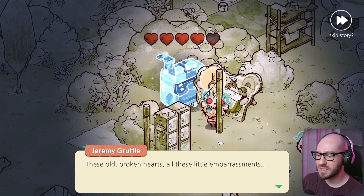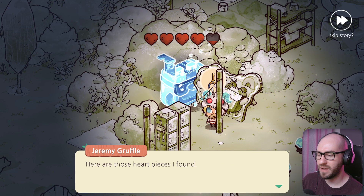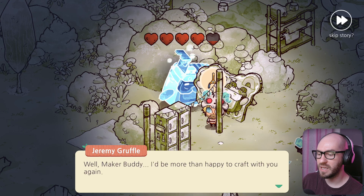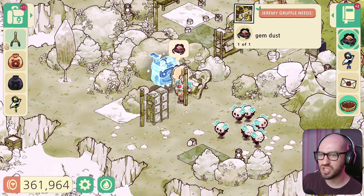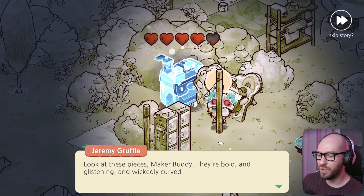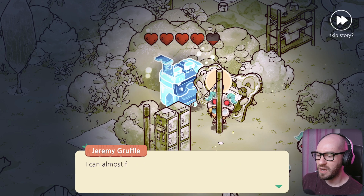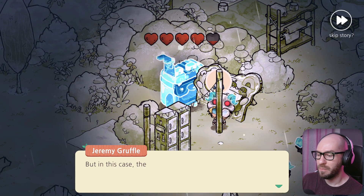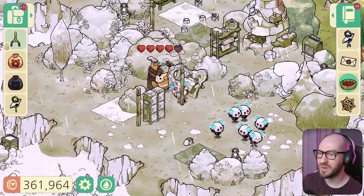This bear has broken heart pieces and needs something special to make them sparkle — he wants a gemstone for a DIY project. I got a gemstone off-camera doing some side quests, so let's go ahead and do this mission. Look at these pieces — bold, glistening, and wickedly curved. He's been tinkering with a smashed cuckoo clock and thinks the gaps are the right size for something special. Mission done!